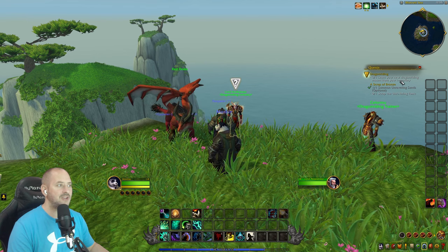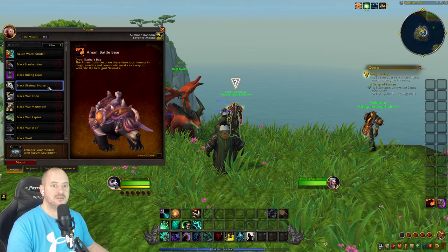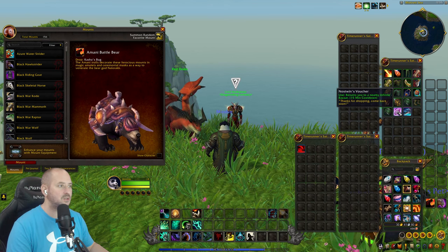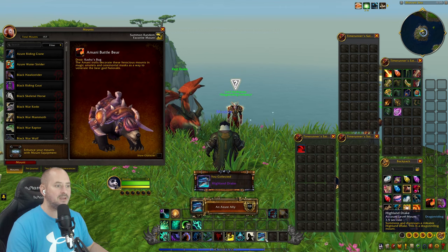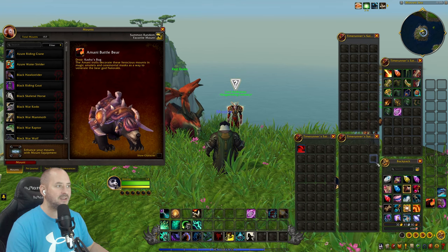Learning the new dragon riding mount from inventory — there we go, we've got a Highland Drake. We'll ride that one since we haven't used it yet, and stick it on the action bar so we don't forget it.